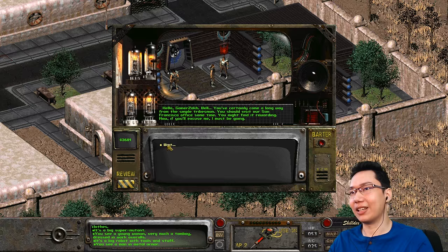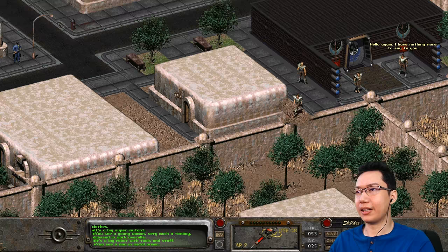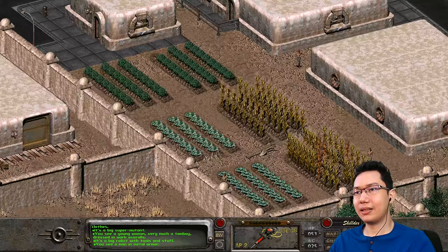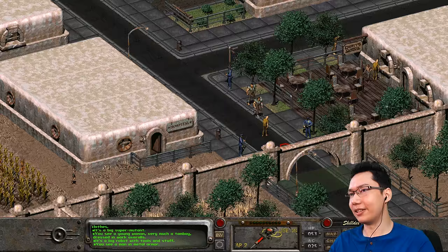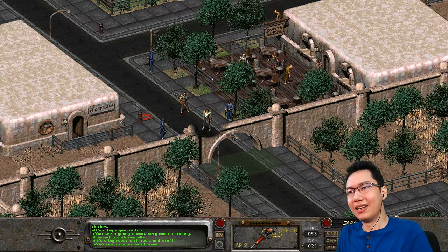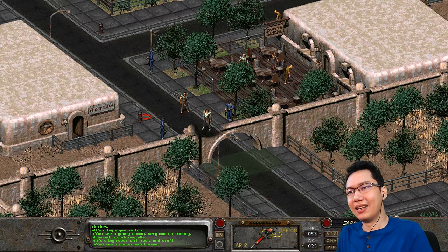We're no longer seen as tribesmen, but we still need to get to San Francisco, which would be the West Coast. And I think that's all for this area. I think we can take a break right here before we move on to the next section. Good progress — we need to go see the president, President Tandy, and apparently she has work for me. I'm gonna take a break. Thank you so much for watching. Hope you enjoyed it, stick around, and I will see you in the next part. Bye.